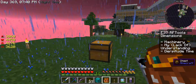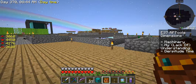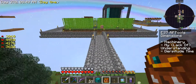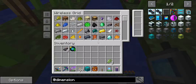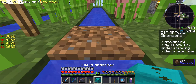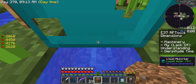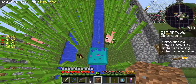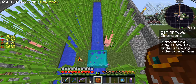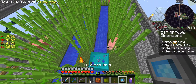Let me pause this and look that up real quick. Okay, research complete. According to the RF Tools wiki, you place the absorber on top of the block. So here's what we need to do: we need a block of something. Dirt will do the trick. Put the dirt down, put the absorber on top, and break this. Check that out — it's doing its thing. Did its thing a little too well. We need a bucket — I know I've got buckets.